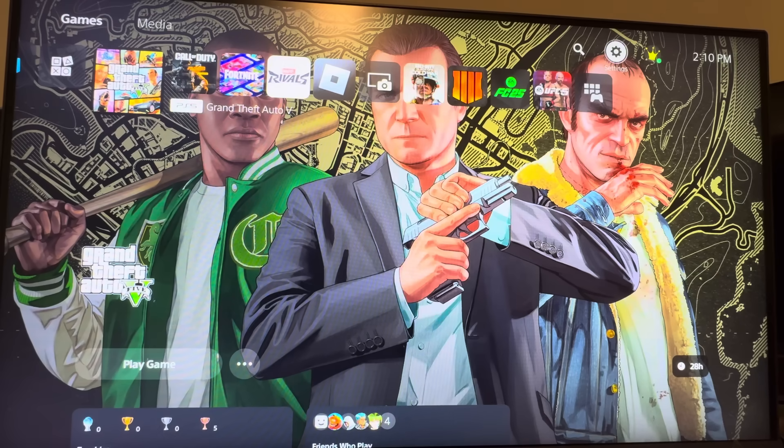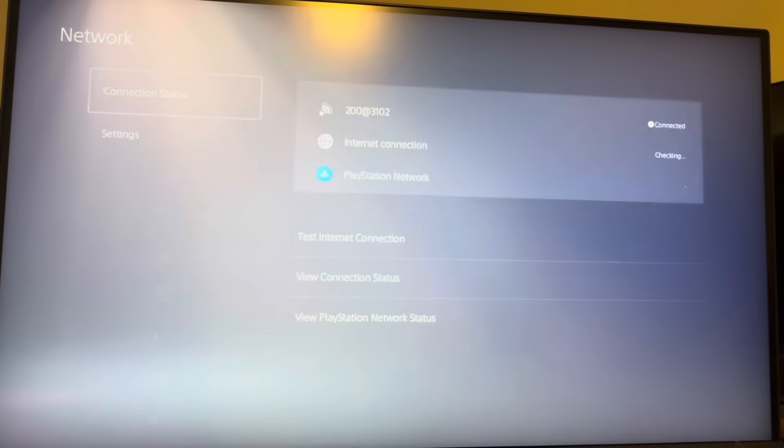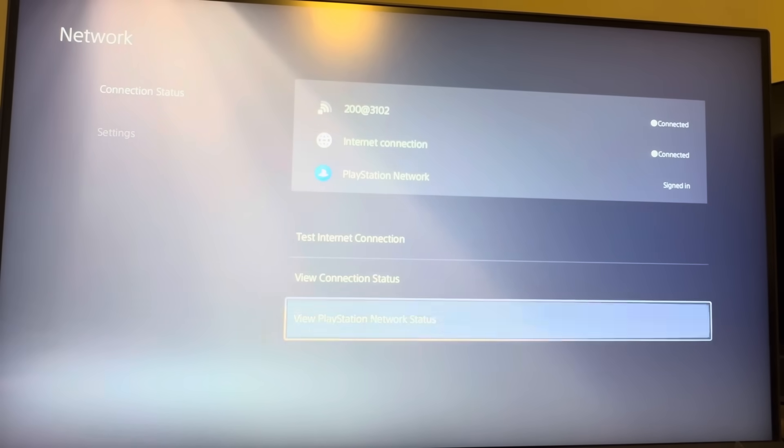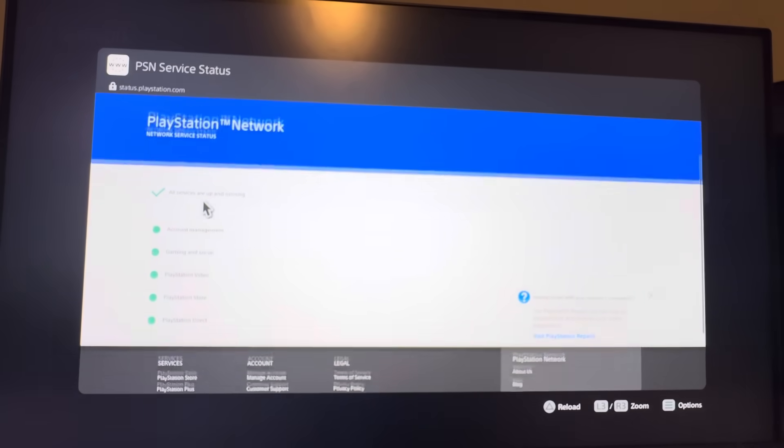One of the easiest ways to see if the PSN servers are up is to go to Settings on your PS5, then from Settings click Network. Under Network, go to where it says View PlayStation Network Status — this is where you're going to see the PlayStation Network status to see if it's up and running or not.